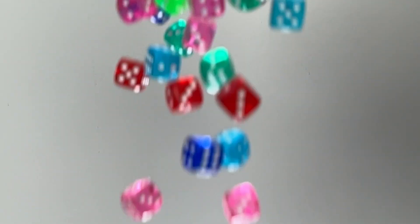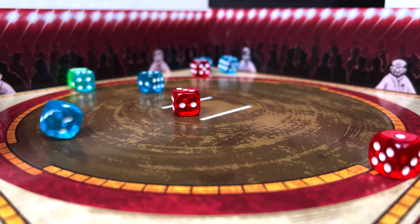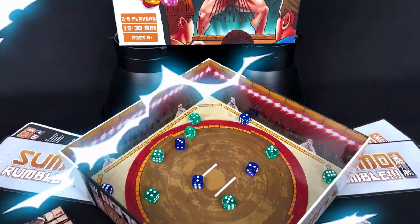And finally, there's the dice — six sets of ten. Pick the color that best represents you and make the opposition cower at your color.